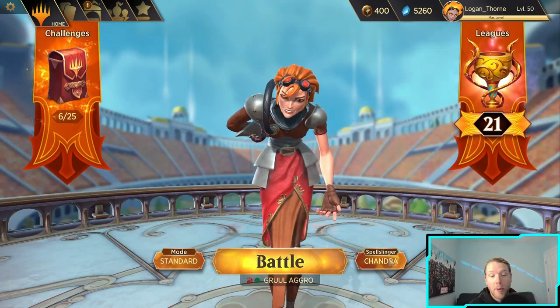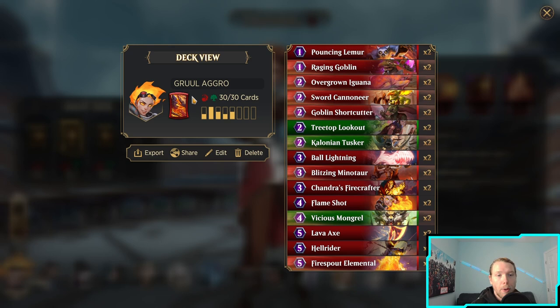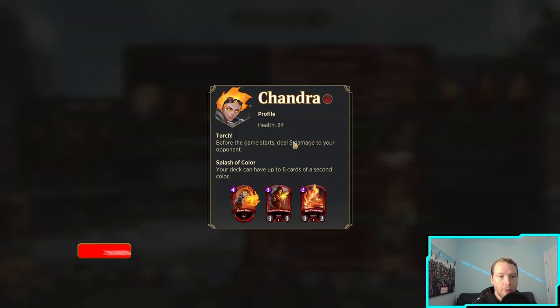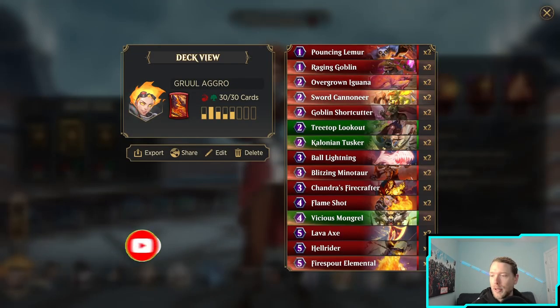Alright guys, in today's video I'm going to be playing some Chandra. She got shadow buffed — she now deals five damage, and that wasn't in the patch notes, at least no one saw it if it was. I figured that's what they were going to do with her ability a long time ago, it just took them longer to get around to it than I thought.